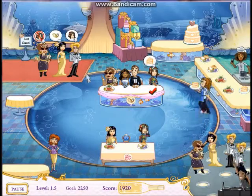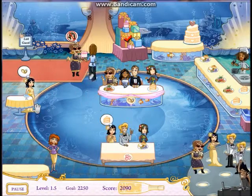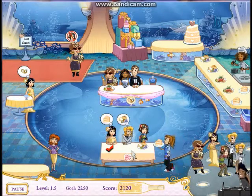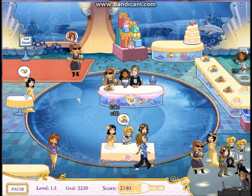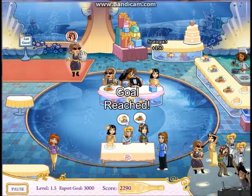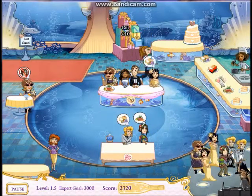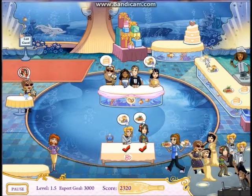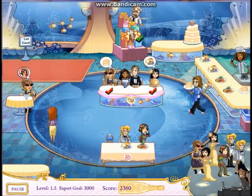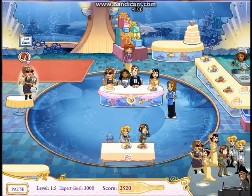He wants to be seated next to her so we'll put him there. She wants the ring table but there's nothing available yet, and she doesn't want to be seated next to them. One freed up so we'll place her there. The aunt is at the cocktail table. We'll grab the present and put it there, grab an appetizer and an entree. Gotta click on the presents - now that a seat freed up we'll stick her there.